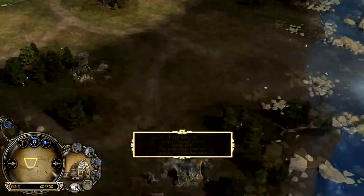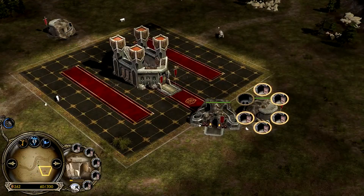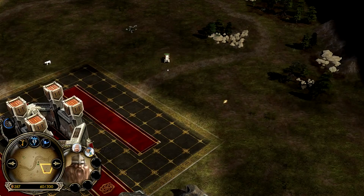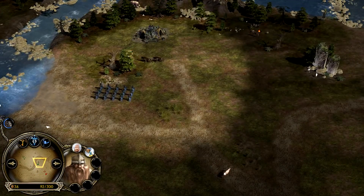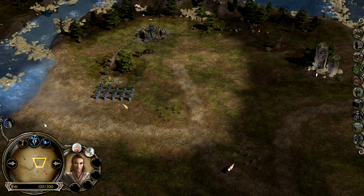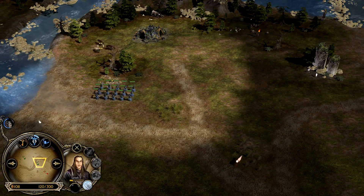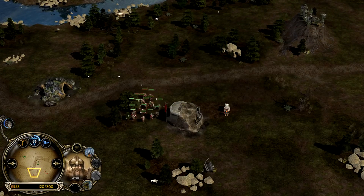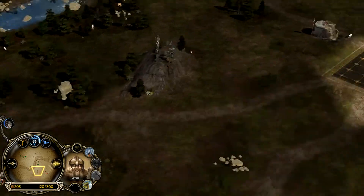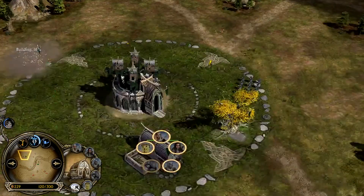Another battalion of Lórien archers and archers from the elf player. Dwarf at the moment is creeping with pikes — he has the builder standing towards the right side, and elf is trying to creep as well, nothing unusual. Aggressive stance on the archers increasing the damage by 15 percent. Dwarf and pikes are going to creep as well; another Lórien archer battalion is going to stand over here.